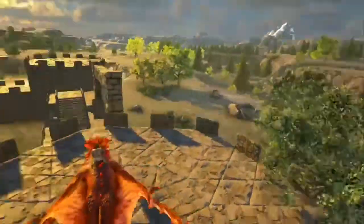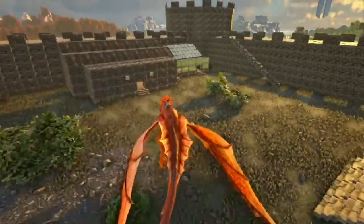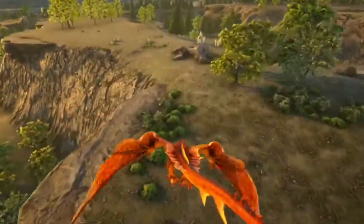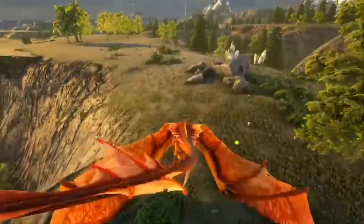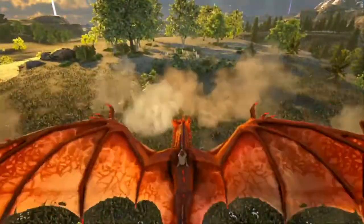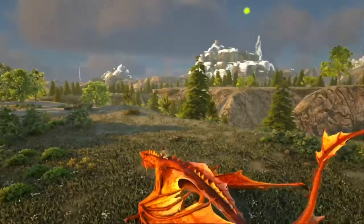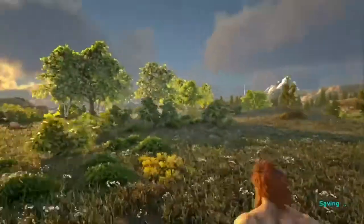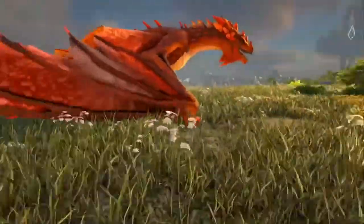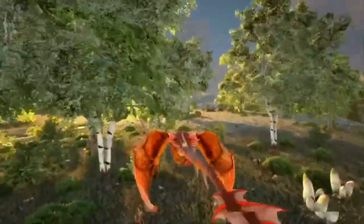Inside and around the base there are a few bushes and rocks — pretty basic stuff. We've got rocks, bushes, trees, and crystal all around here. There's a Pachyrhinosaurus nearby too. There's crystal here around the base.